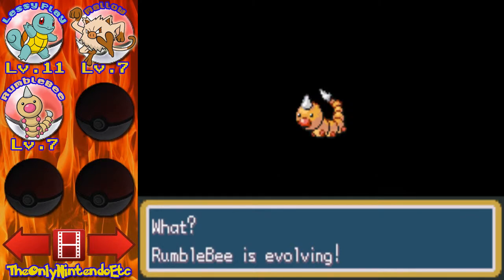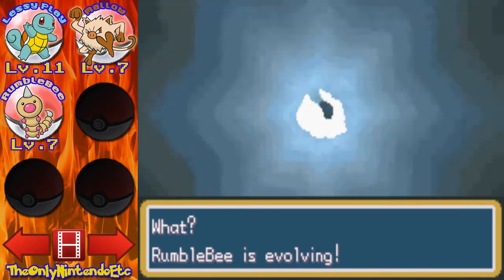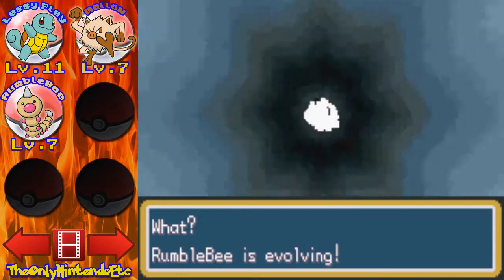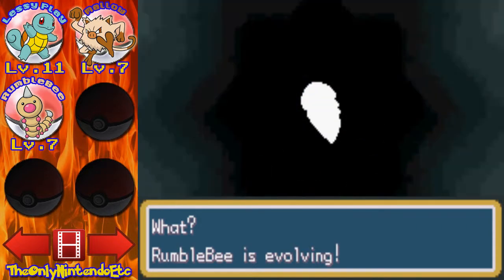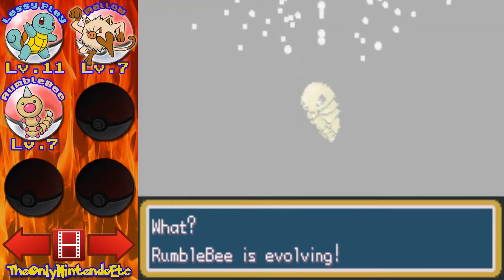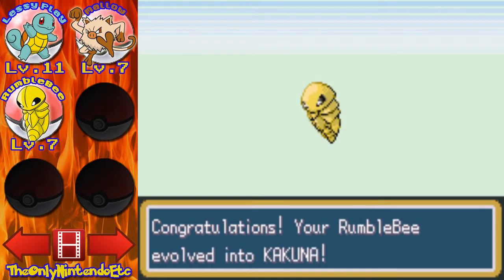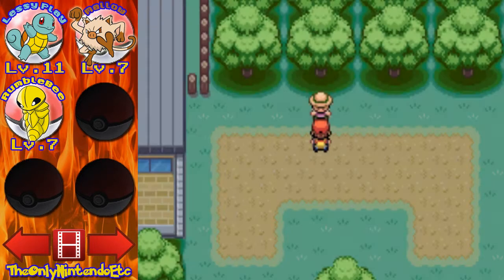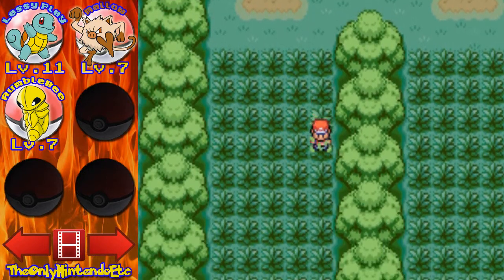Rumblebee is evolving! You gotta love that evolution music. His eyes are always angry. Your Rumblebee evolved into Kakuna! Huzzah! I learned Harden — not like I'll be using it that much. Alright, let's move on.